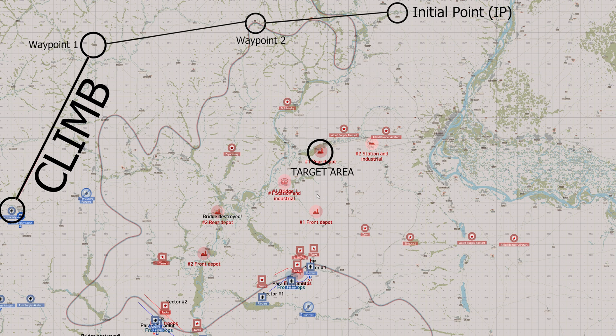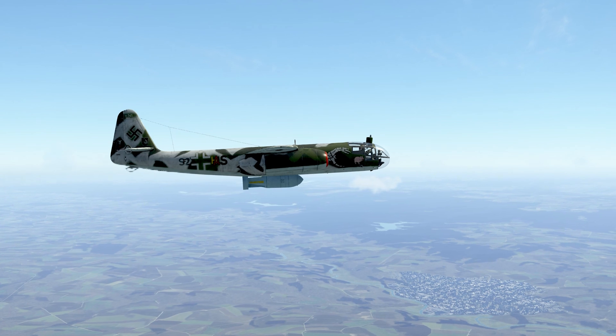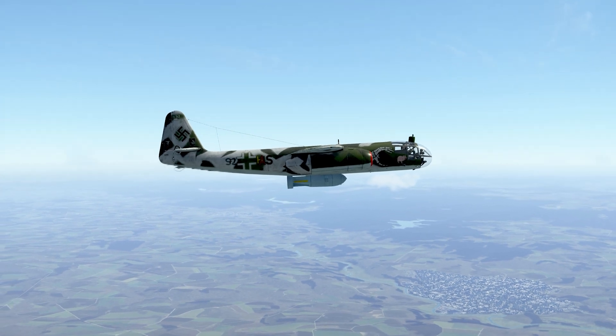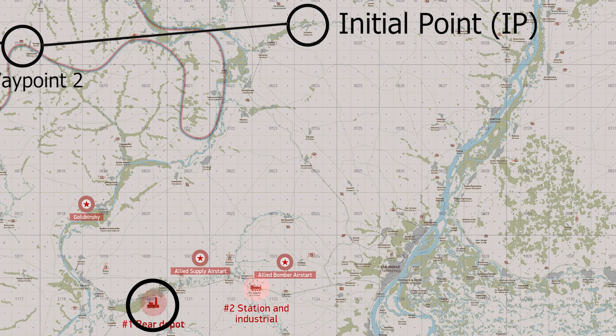The IP is the point from where you will fly a specific azimuth directly to the target area. It's very important to plan an ingress route that ensures you will not be intercepted, because you will likely be slow and climbing with the bomb load initially, and later flying level with the bomb load. Because of that vulnerable state, the ingress route has to be out in the middle of nowhere — way out over the hinterlands — avoiding both enemy and friendly target areas and enemy airfields.